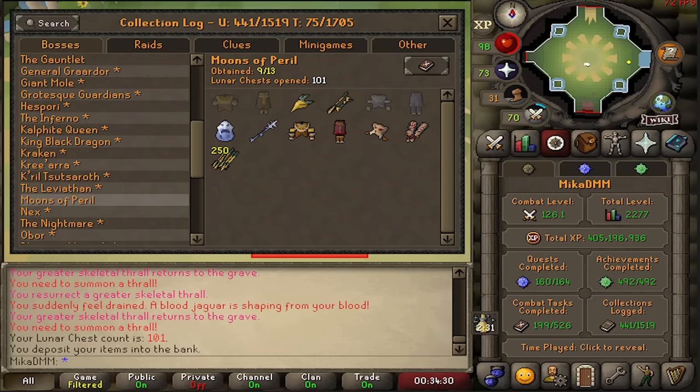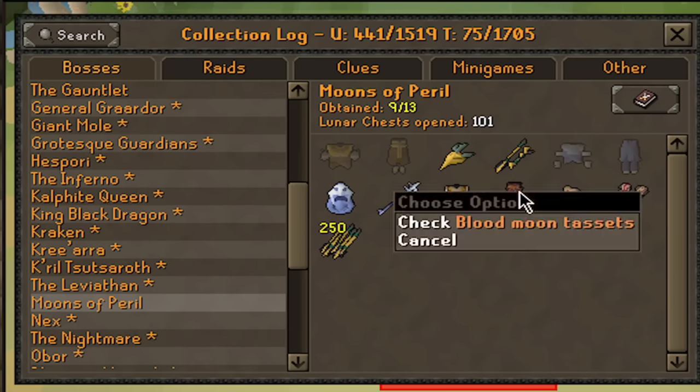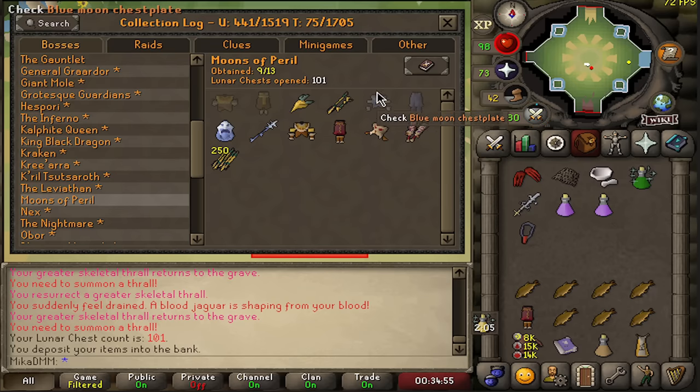The first thing I want to check is my collection log. After 101 chests, I actually have a nearly fully completed collection log with no dupes, which honestly I think is very good. We ended up getting 8 drops in 101kc, which I feel is more on the lucky side, even though that one dry streak felt a bit long.